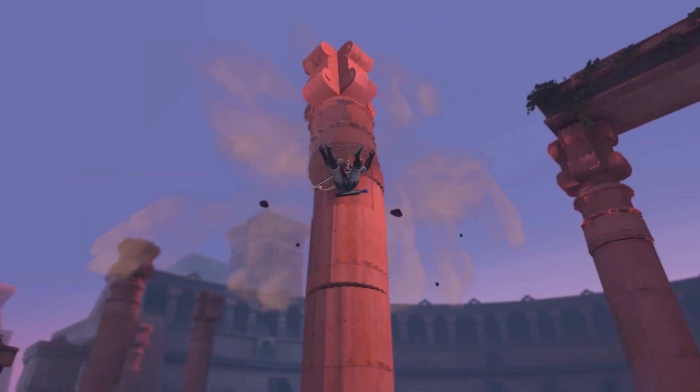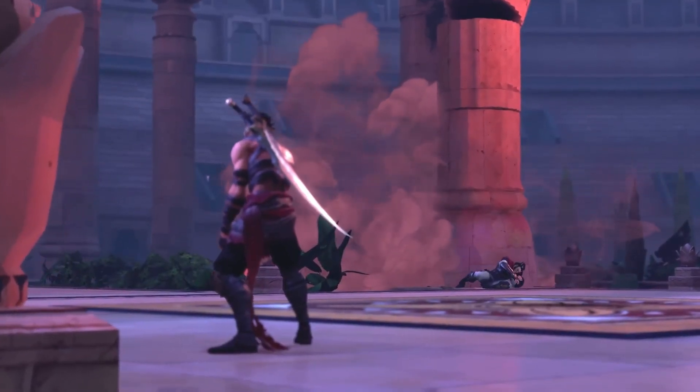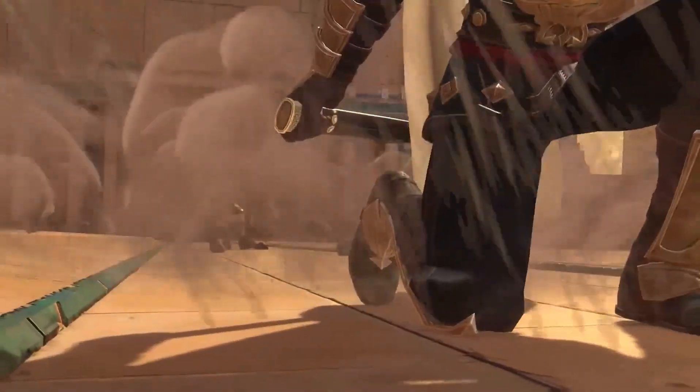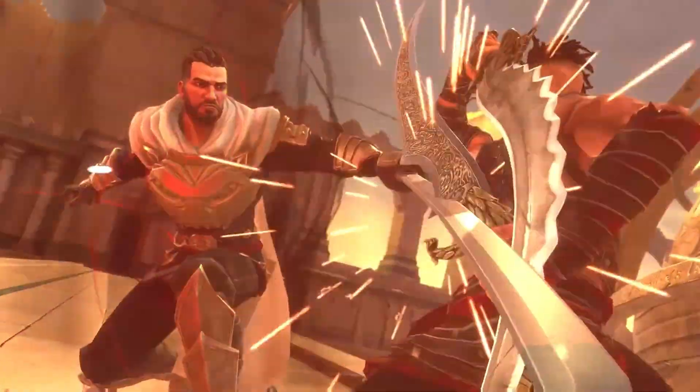The platforming sections, featuring quick respawns and instant resets, offer a rewarding trial-and-error experience. The game's enriching Metroidvania experience is complemented by accessibility options and features like memory shards and pins on the map. While the story occasionally takes a backseat, featuring surprising twists, it doesn't significantly detract from the overall enjoyment.